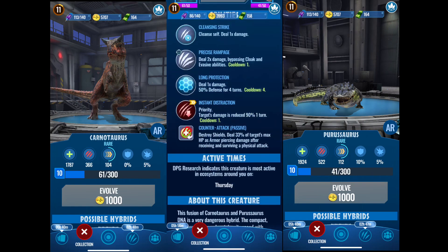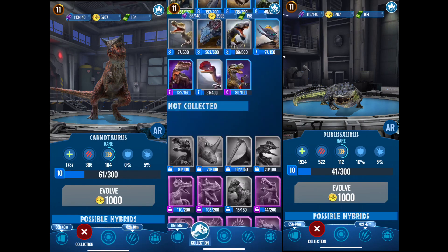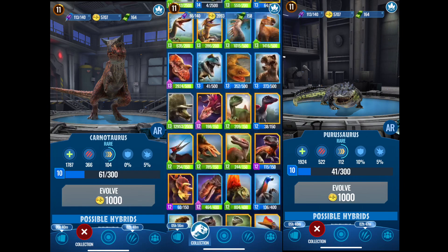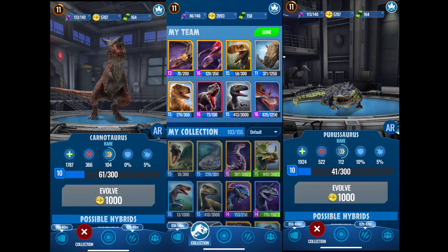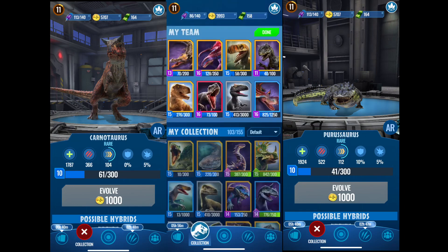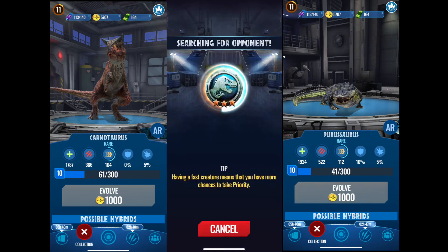Jurassic World the game is notified. Let's add him to the roster. He's pretty low right now — he's level 11 — so let's modify this. Get rid of you and switch you for you. Done. Now let's hope we get him in a battle, because it would mean a lot to me. If not, we're stuck doing another battle.